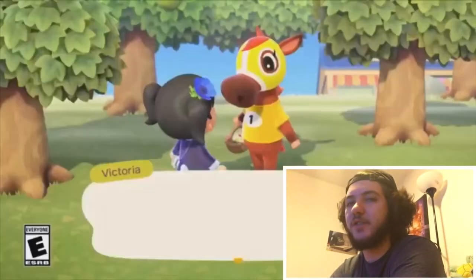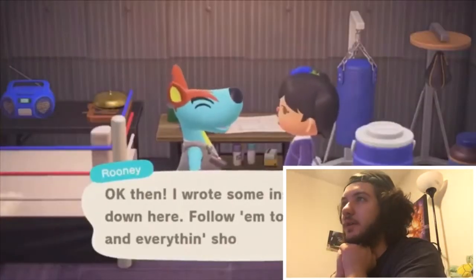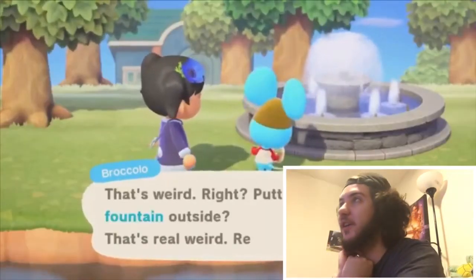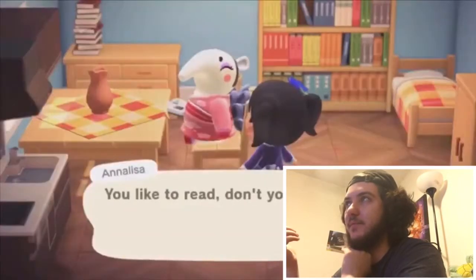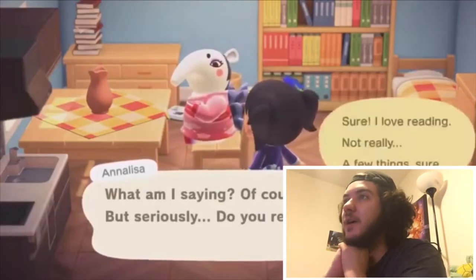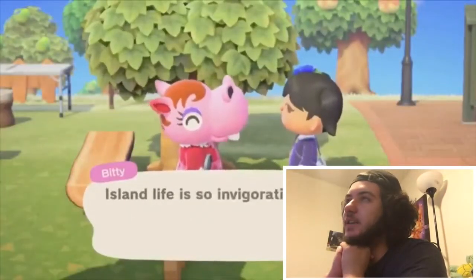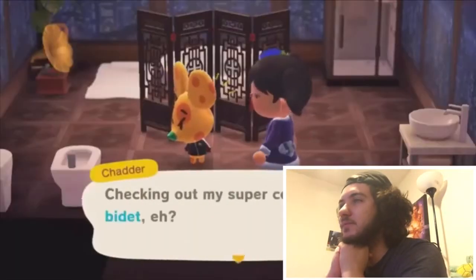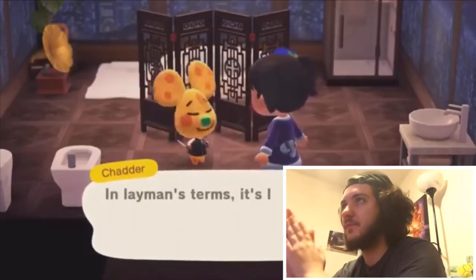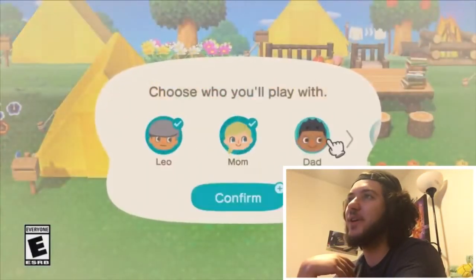Cool designs for the characters — a lot of new characters, like Victoria. Apparently talking to everybody is gonna be better. They're gonna be able to talk about stuff more — like if you're by something like a fountain, whoever you're talking to will talk about what they're doing and stuff like that. Which is pretty cool — you can make some nice friendships. Classic Animal Crossing voice talking.